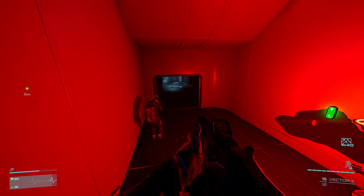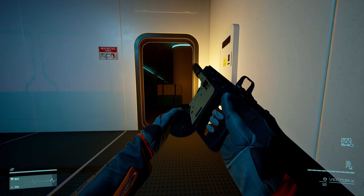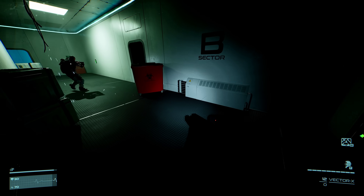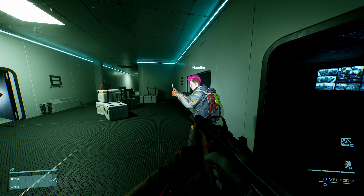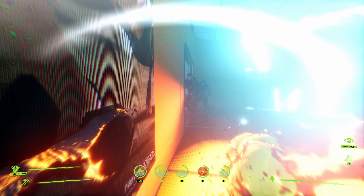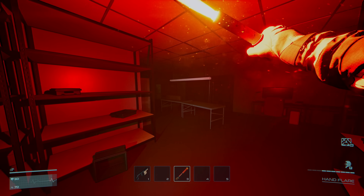Basically how this game works — much like other extraction shooters, you go in with whatever gear you have, loot up as much as possible, do some tasks, and get out alive. The difference is you also have two alien players on the map constantly respawning and hunting you down. This is where light comes into play. We learned you're not supposed to use ammo on aliens — use light, because it damages and blinds them, making it nearly impossible for them to attack you. Keep your torches handy!